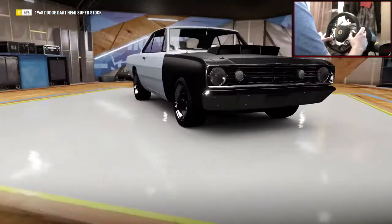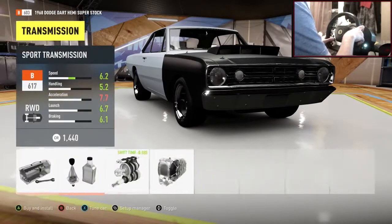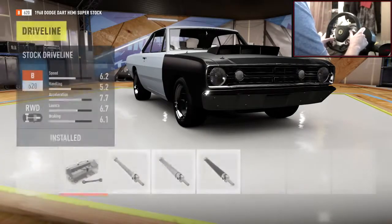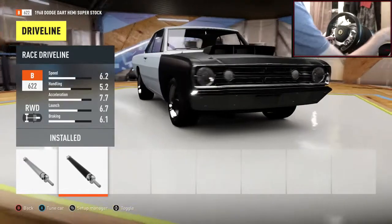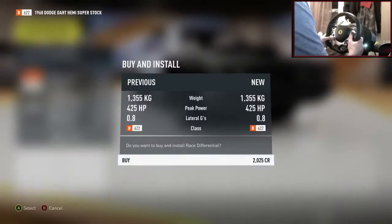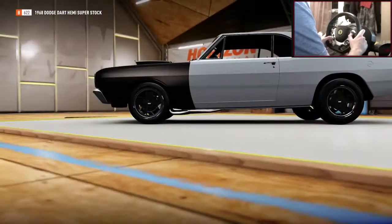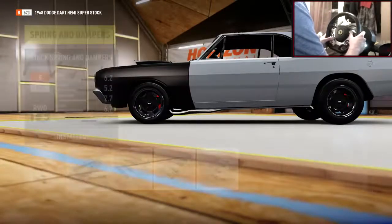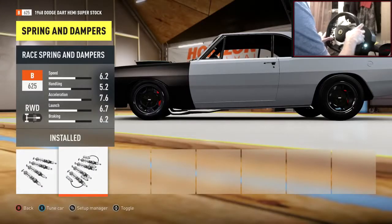Onto the drivetrain — everything in here will be race spec, so just go through and max out every upgrade. The visuals of this car look absolutely amazing, like a real old-school muscle car, and seeing as it's from 1968 that fits perfectly. Race brakes and race suspension go on next.